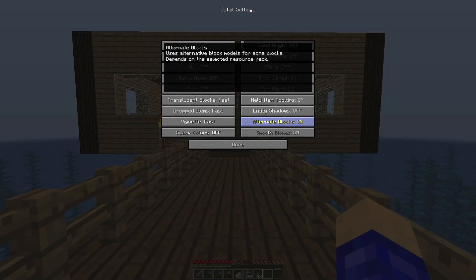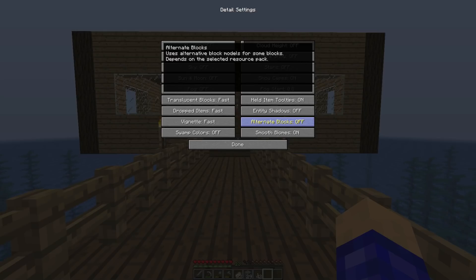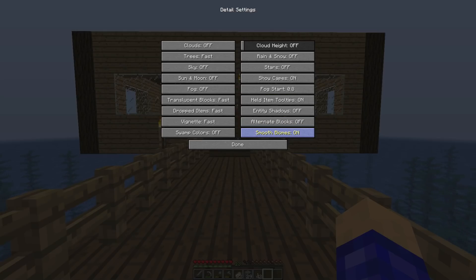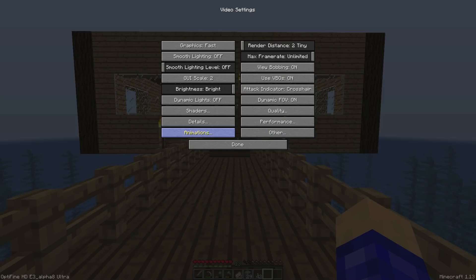Changing Alternate Blocks might cause the game to lag for a bit — if it lasts over two minutes just exit the game. It took about 15 seconds and it came back; sometimes it does that because it's changing so many things in the world. Smooth Biomes — turn that off. Then click Done and move on to Animations.